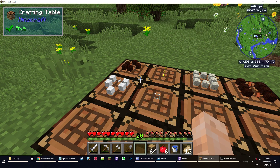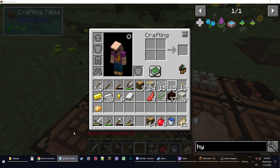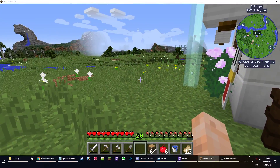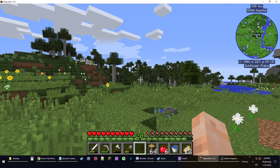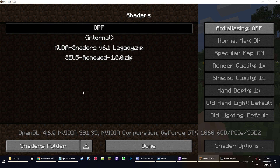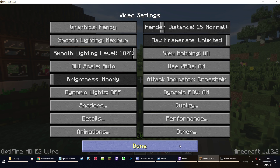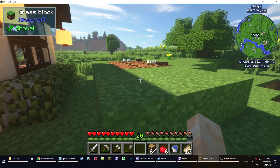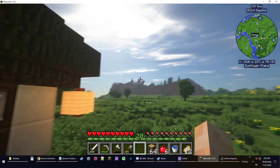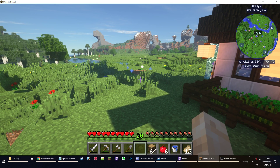Now I can show you what we're planning on doing. One of the commenters asked what kind of shaders I was using — they're turned off right now because I went caving and it was just too dark in the caves. So let's turn the shaders on so I can show them. This was it: Soos Renewed 1.0.0. We'll turn those back on — it's going to take a minute. There we go, done. So these are the shaders I was using: Soos Renewed 1.0.0. If anybody wanted to know, now you know. That's what makes this world look so cool.